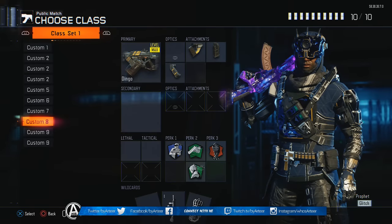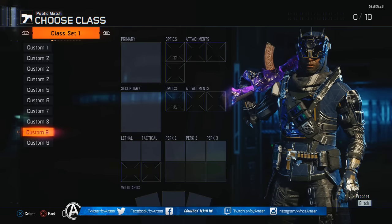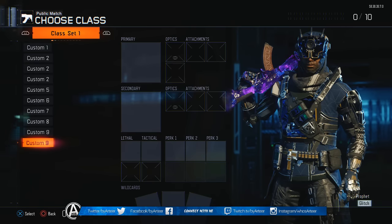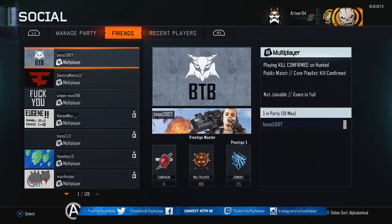This glitch is pretty easy, so let's get to it. For starters, you want to go to multiplayer, go to create a class, and make sure that you have two empty class setups.